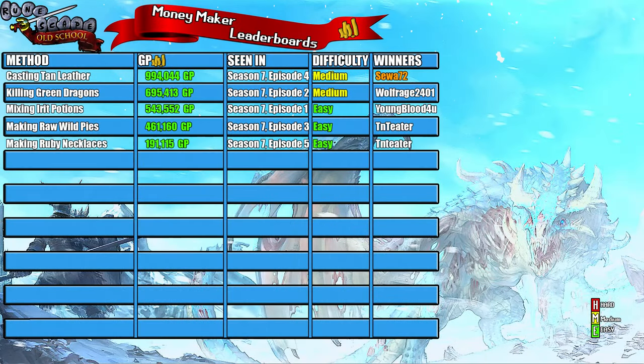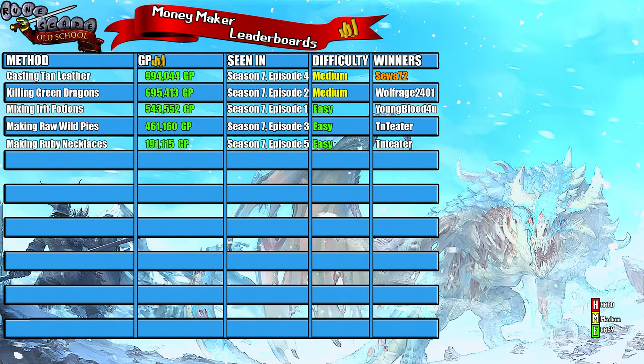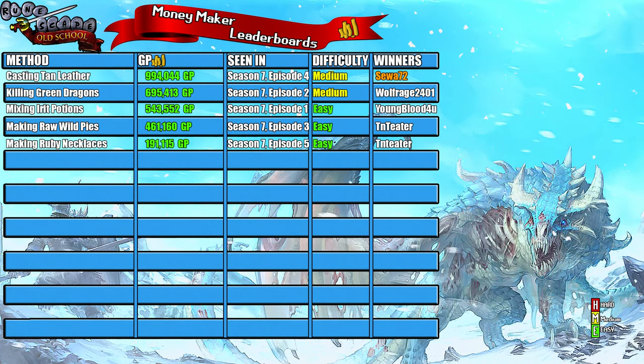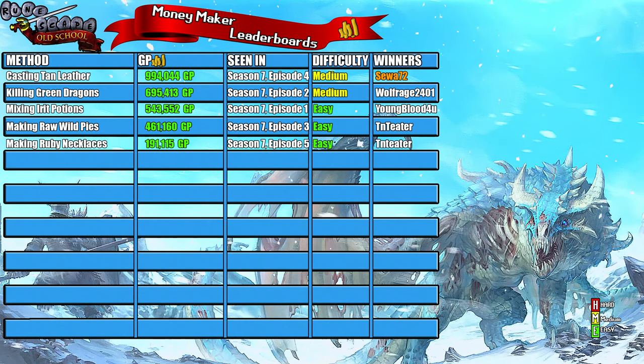Welcome to the moneymaker leaderboard. On this leaderboard I rank the moneymakers after I've tried them, split into four columns: the method used, the money earned, the order they rank compared to release order, and difficulty. If it is really hard I rank it red hard; if it is really easy I rank it green easy; and if it is somewhere in between I rank it yellow medium.